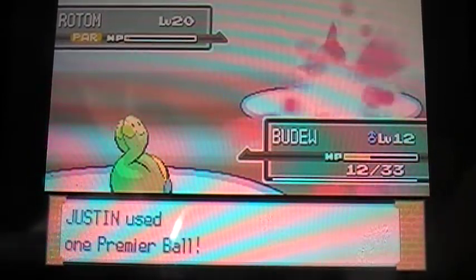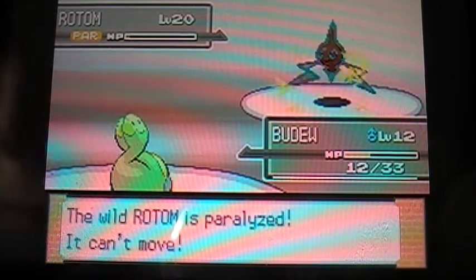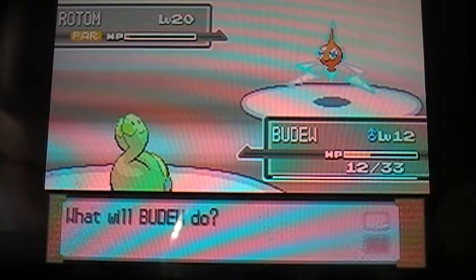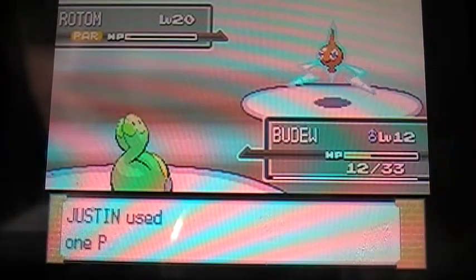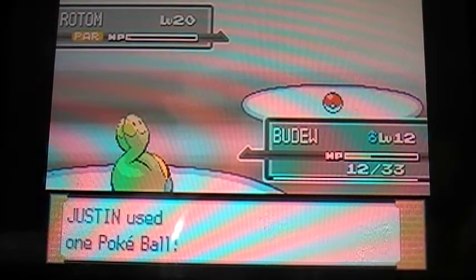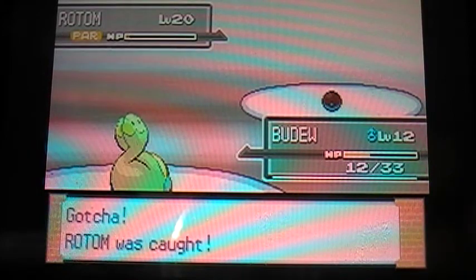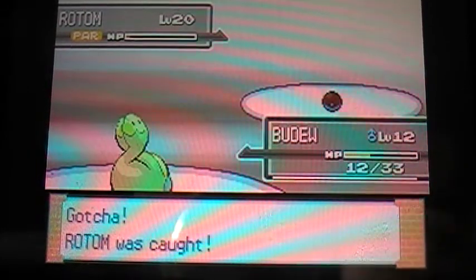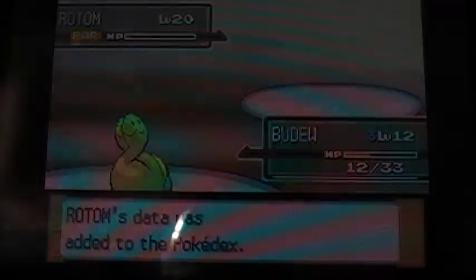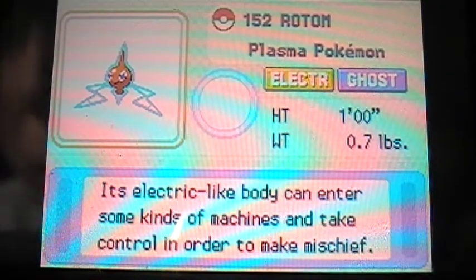I might trade him over to something, I don't know. So here's a Poke Ball. I really wanted to catch him in a Premier Ball, but whatever. That easy! Rotom was added to the Pokedex. Rotom is the Plasma Pokemon, and it looks so cute.